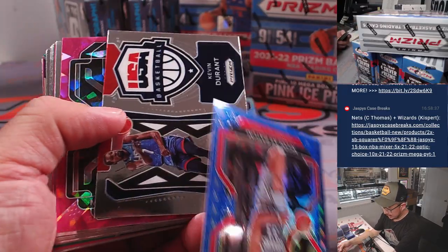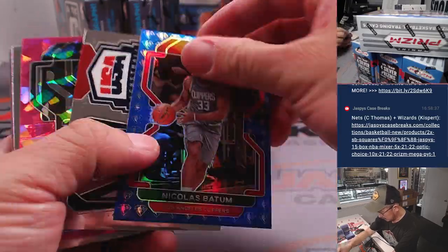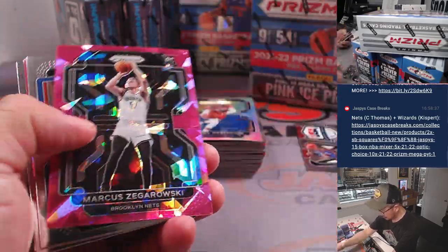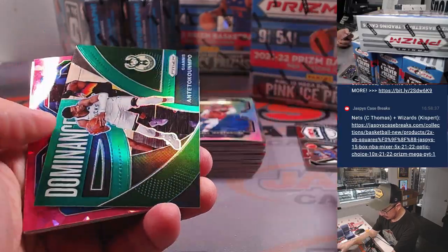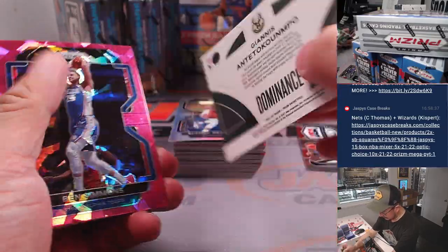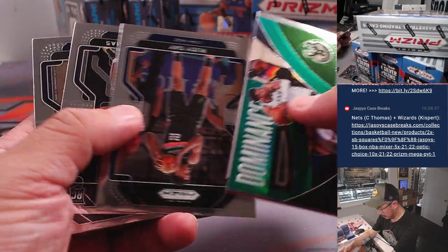All right, next one. We've got Nicola Batum, there's Kevin Durant, Giannis — Dominance, Green Parallel.